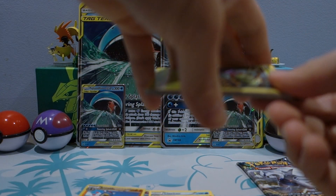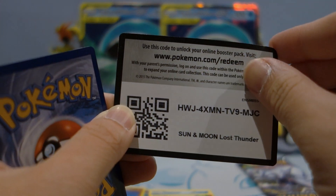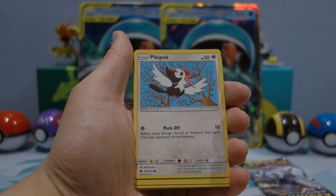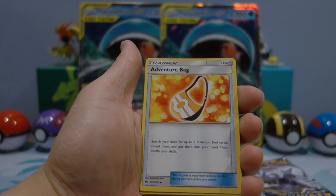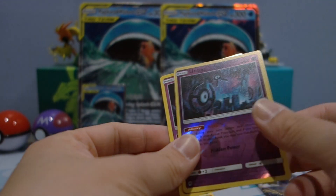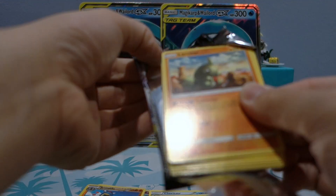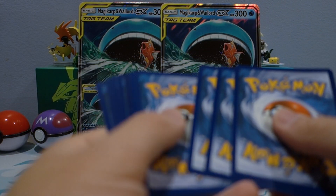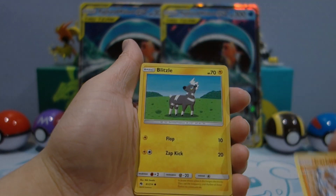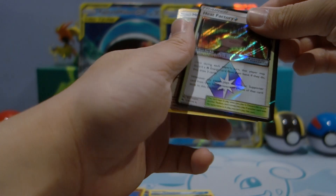Last two packs — Lost Thunder. Hopefully this can redeem it. Almost forgot to give the code away — there you go. Lost Thunder pack, hopefully you guys get some cool stuff. We have a spinner, Nincada, Eevee, Beedrill, Bellossom, reverse holo rare Unown — not too shabby. Same card as regular rare and reverse rare — that's always interesting. Last pack: Adventure Bag, Skiploom, Heat Factory prism star, and a regular rare. At least we got a prism star.